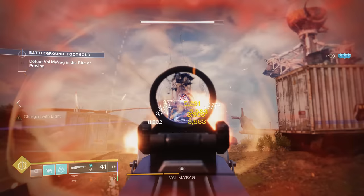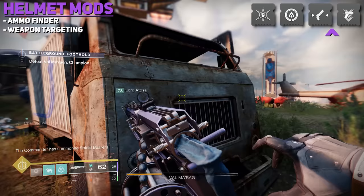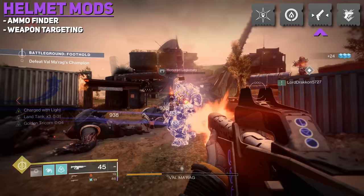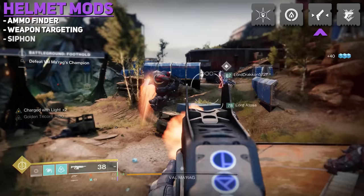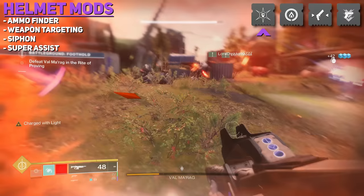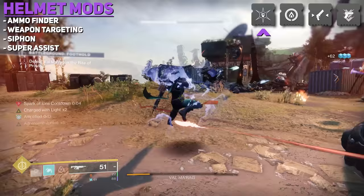Helmet Armor Mods include: Weapon Ammo Finder Mods, which increase the chances of finding certain ammo types when a specific weapon is equipped; Weapon Targeting Mods, which improve aim-down-sight speed, accuracy, and target acquisition for a specific weapon type — greatly benefiting target acquisition in PvP; Siphon Mods, which help you generate Orbs of Power on certain elemental rapid kills; and Super Assist Mods, which increase super regeneration, grant super energy, or generate more orbs when you use your super.